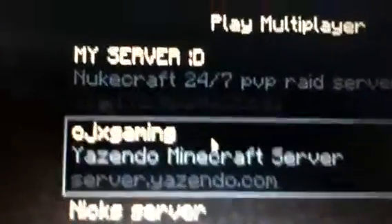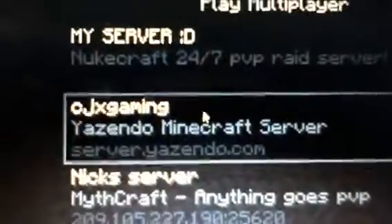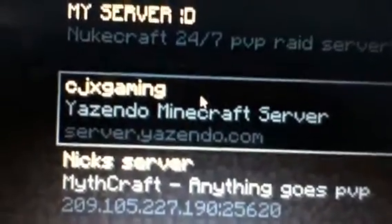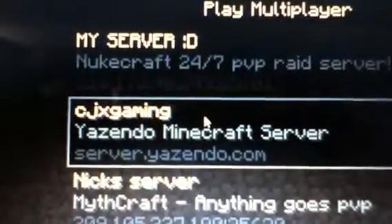Come join — the IP is server.yazendo.com. Go to yazendo.com to find where you can sign up and apply. Sign up first, then apply, and once you apply you will become a builder. Connect to the IP and you're done. See ya!